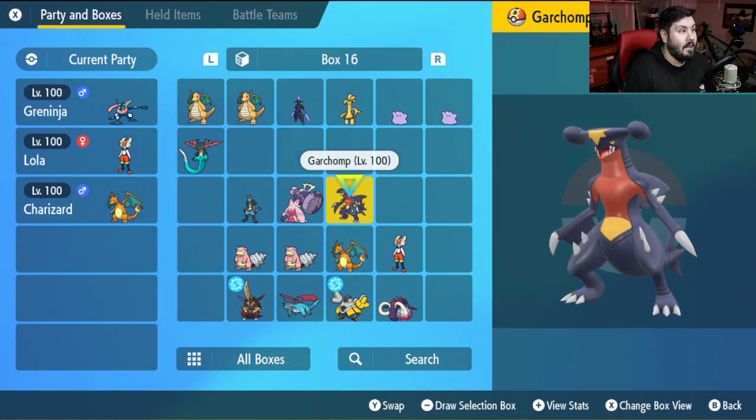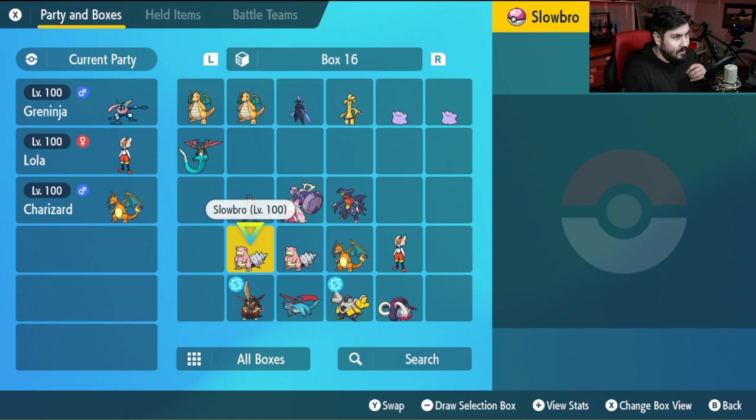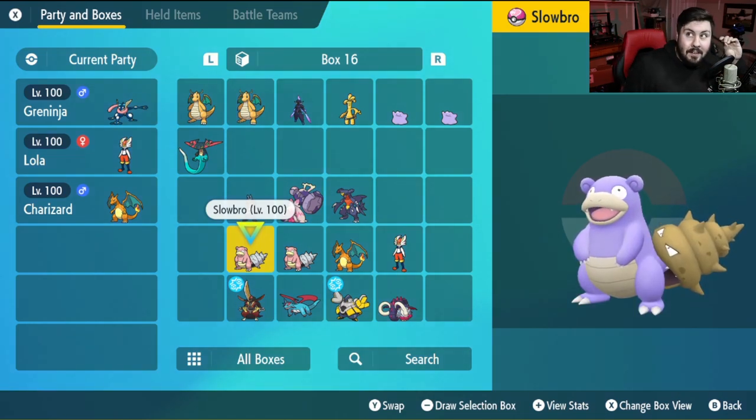However, there has been a saving grace, and that has been the king — Slowbro — for the second seven-star raid in a row, coming in clutch. So today, I want to show you guys how to build a Slowbro that will absolutely dominate this raid, and make things as easy as possible, so that you're basically guaranteed to win every single time that you go into a raid.